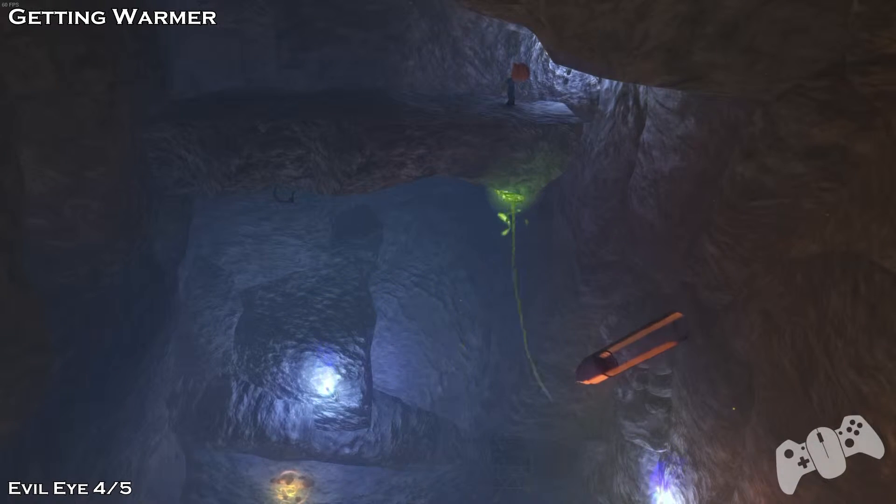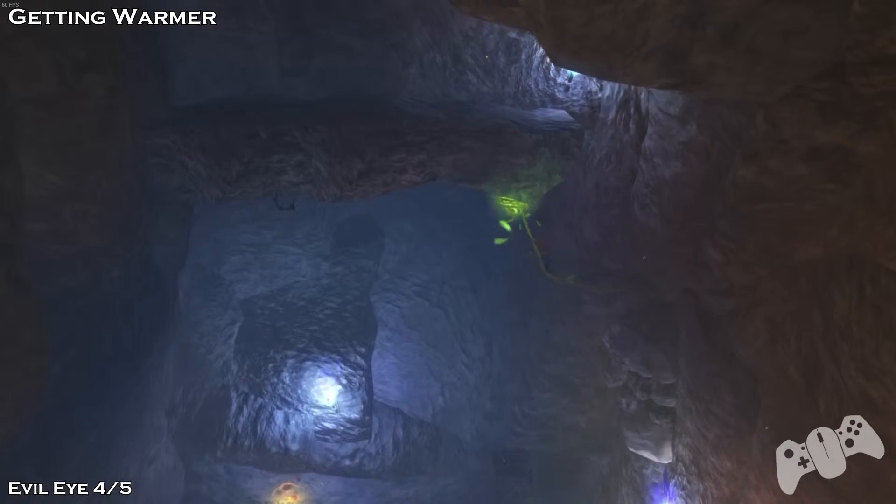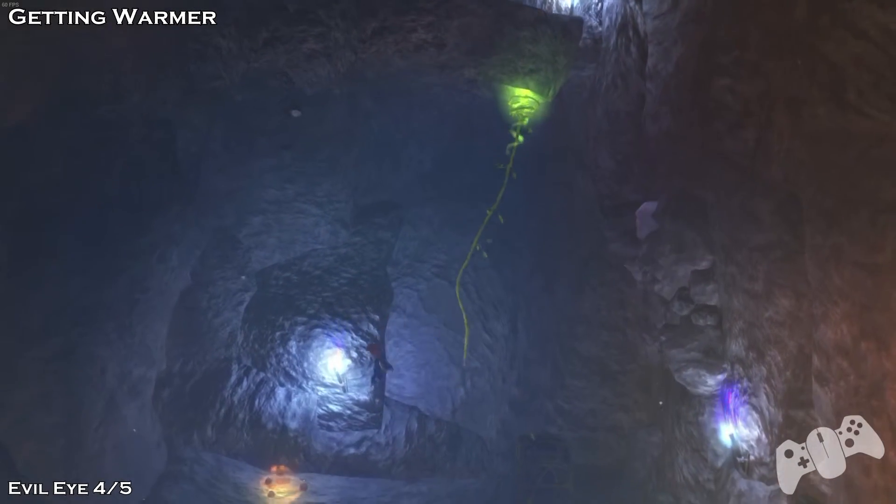Evil Eye 4. Once you get here, make a vine to swing on. You need to grab this vine anyway, or else you die. So drop down.